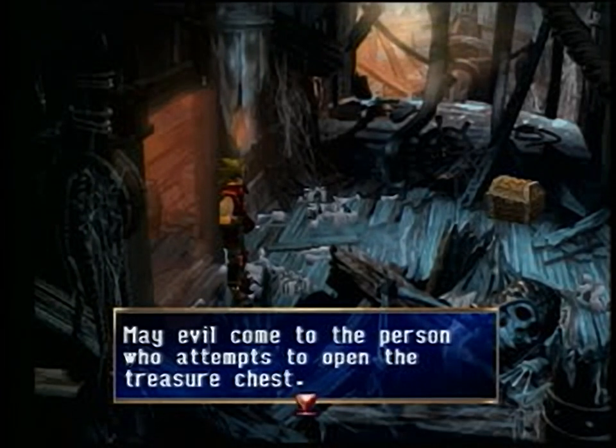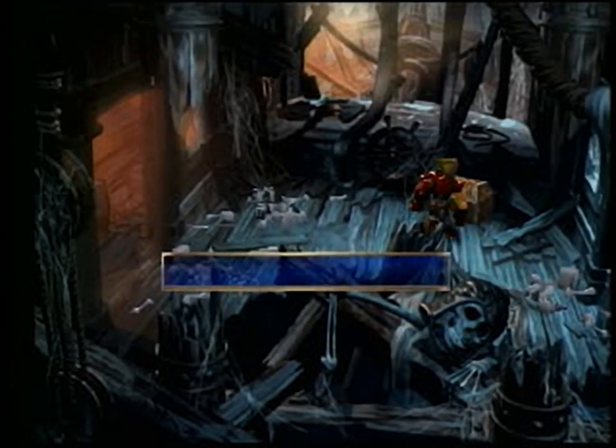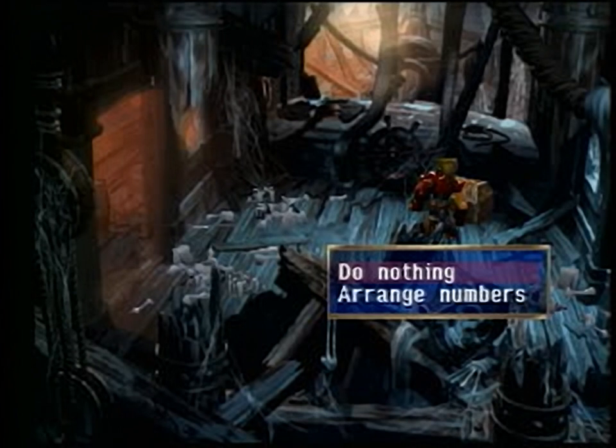In the Phantom Ship, there is a chest that says evil may come to the person who attempts to open the treasure chest. There is a combination lock on this chest. To get the combination, leave the room where the treasure chest is.